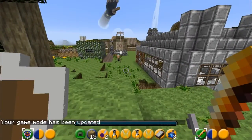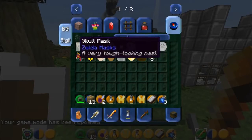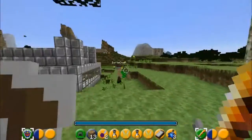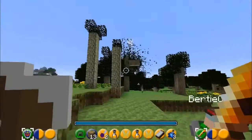Getting back to the subject of masks - there are so many masks, look at all these, old chap, loads of masks! Well, tell me what they do, then. Look, watch the trees behind you - when you hit trees with this Deku Leaf wind, watch the leaves - it cuts straight through them. Look at that!